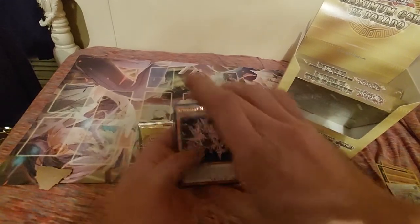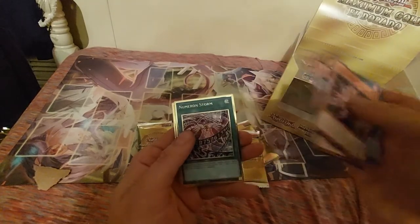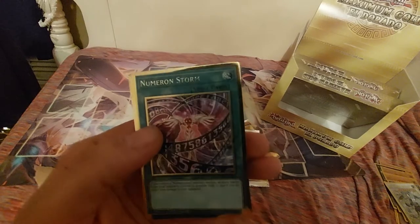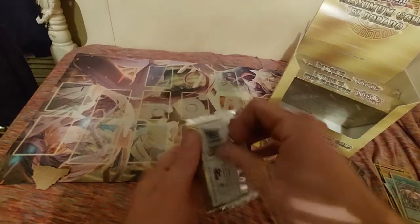Left side as usual. We got Multifaker, Al Mirage, another Trap Trick, Altergeist Sequidos. We've never pulled this one either — Numeron Storm. Man, that's a cool looking card. And then another Book of Moon — we pulled Book of Moon three videos ago — and another Giant Rex, which we pulled yesterday. It's really weird to find upside-down cards in the pack.